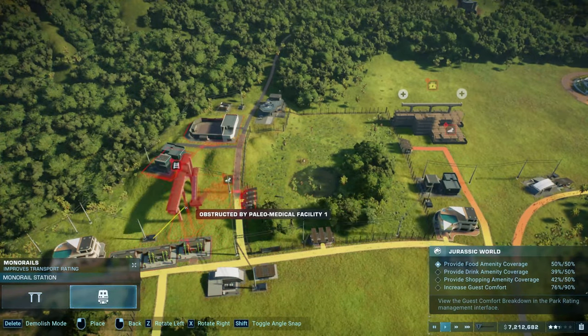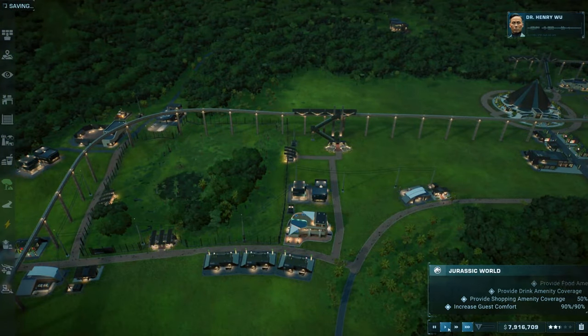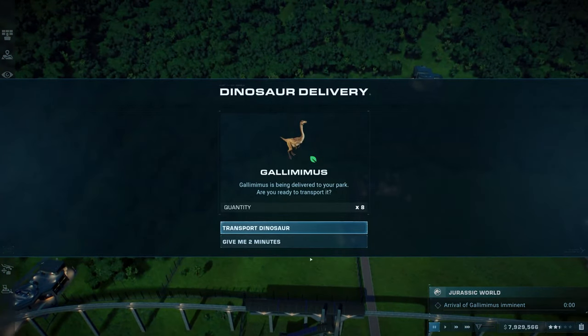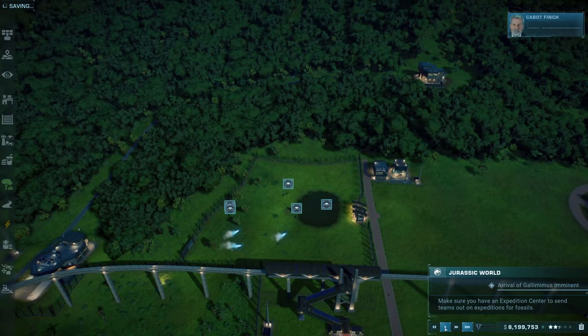Early in this scenario is a good time to research and place some hotels, overseen enclosures, and connected monorail stations. Once all your guest coverage needs are met, the park will receive some Gallimimus that will need to be housed properly to expand your park.